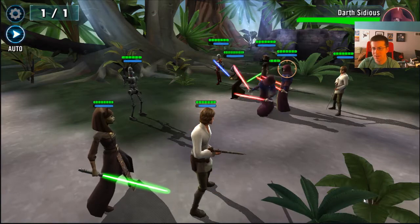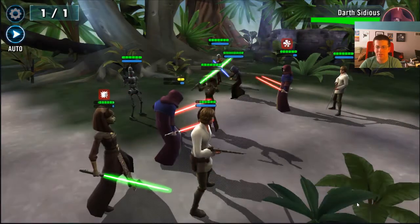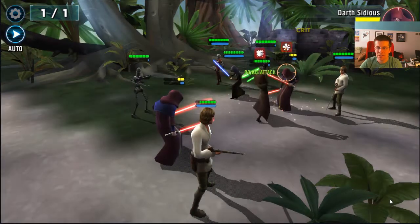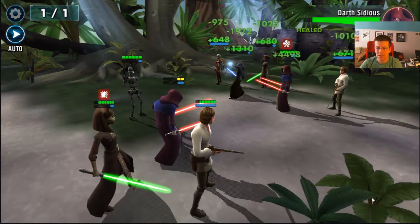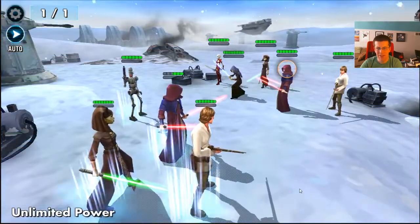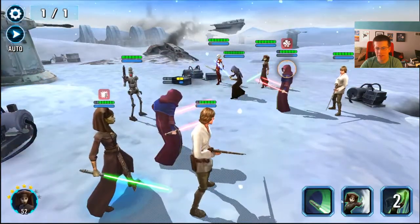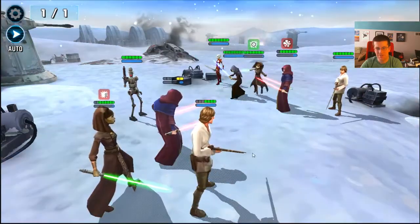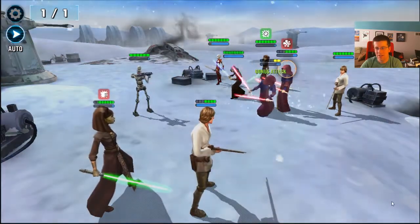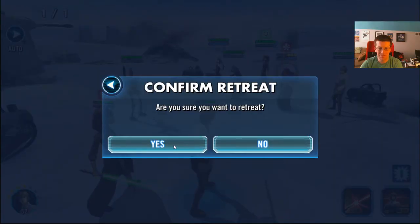So Sidious, you've got to go down first. Got the heal debuff which is good for Talia and Luminara. Burst — really a dodge. There's our dodge. We're going to try Luminara basic attack instead of her special to see if that avoids the dodge. It's a basic attack — echo dodged. Maybe she won't heal this time. She didn't heal this time. But we lost our Sidious.